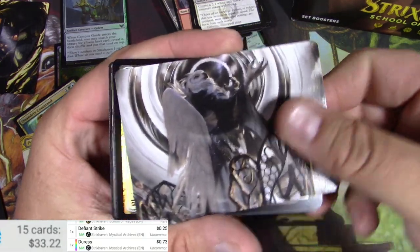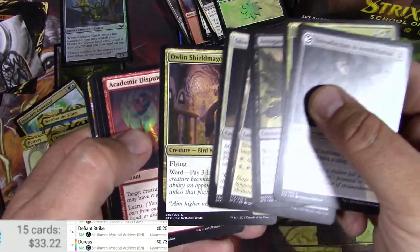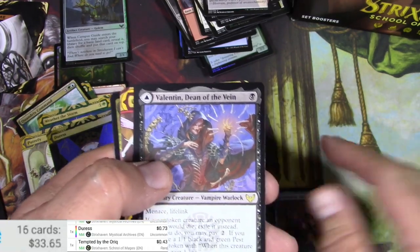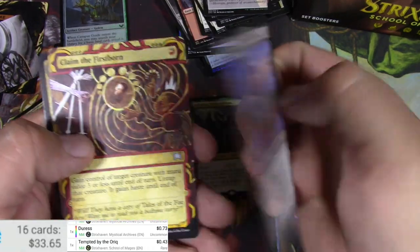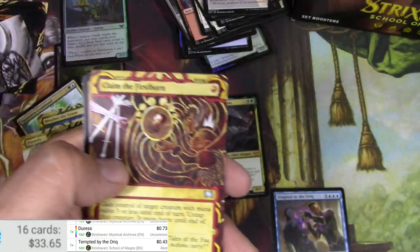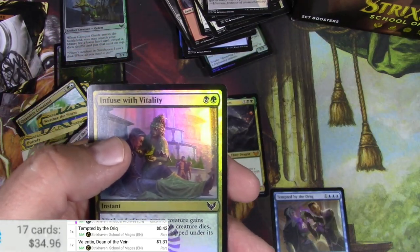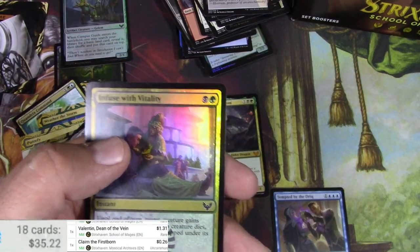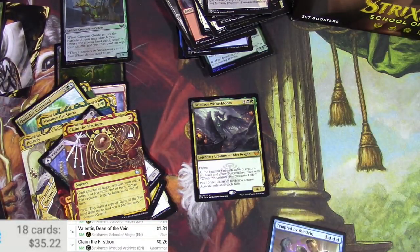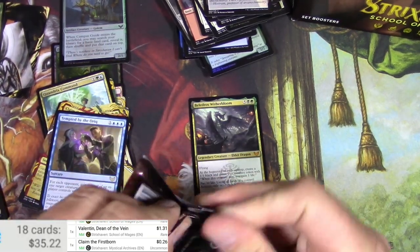Got an Owl Mage, foil Planes card, skip to the end, Tempted by the Auric. Nothing big. Valentin, Dean of the Vein — and he flips over to Lisette, Dean of the Root. That's cool. We got a Claim the Firstborn — that's a buck. Claim the Firstborn is 26 cents actually, but I'll probably hang on to it at that price.